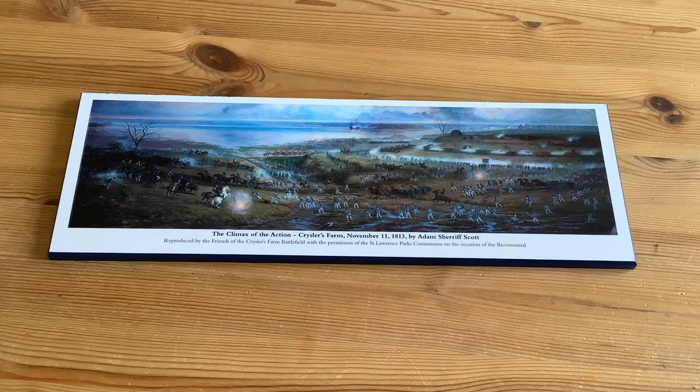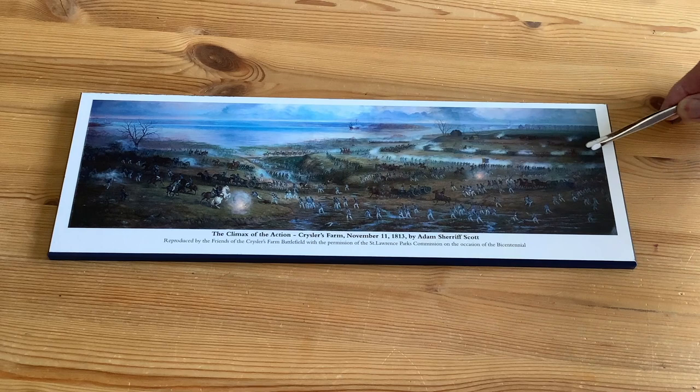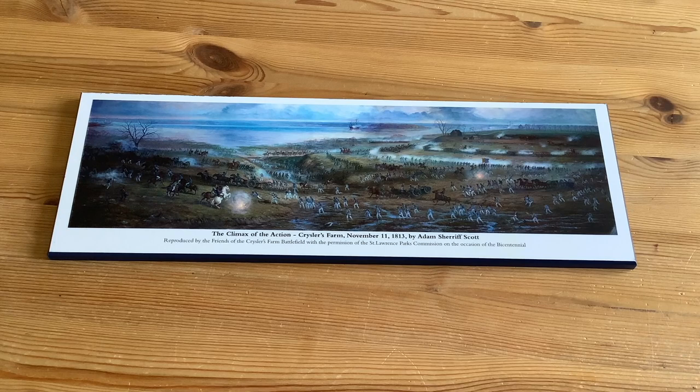This is a panorama painting done by Adam Sheriff Scott, now deceased, and it shows the Battle of Chrysler's Farm late afternoon on November 11th. Off in the background you can see the Chrysler House, the Brouse House, Chrysler Island, the British gunboats, and the British line — 49th and 89th Regiments. Here are the American regiments and the American Dragoon Charge. At this point the Americans are being routed from the battlefield. The background is the St. Lawrence River. It's a beautiful mural painting located in the Battle Memorial Building at Chrysler's Farm Battlefield Park.